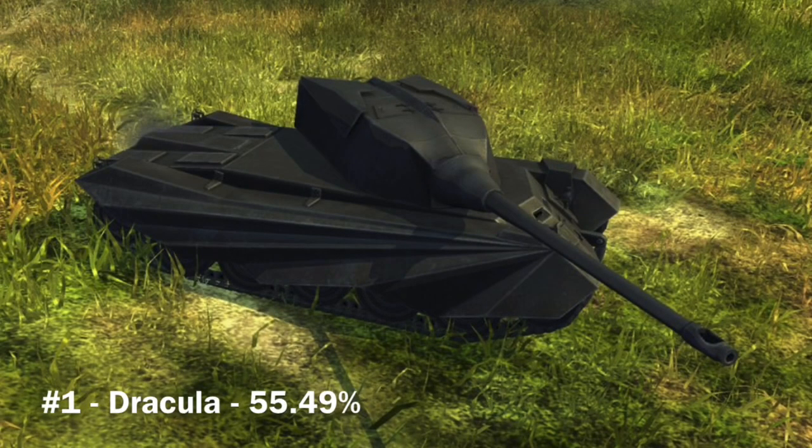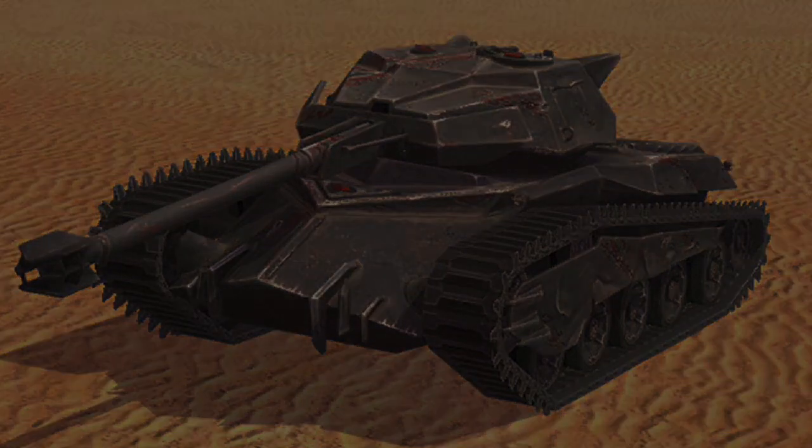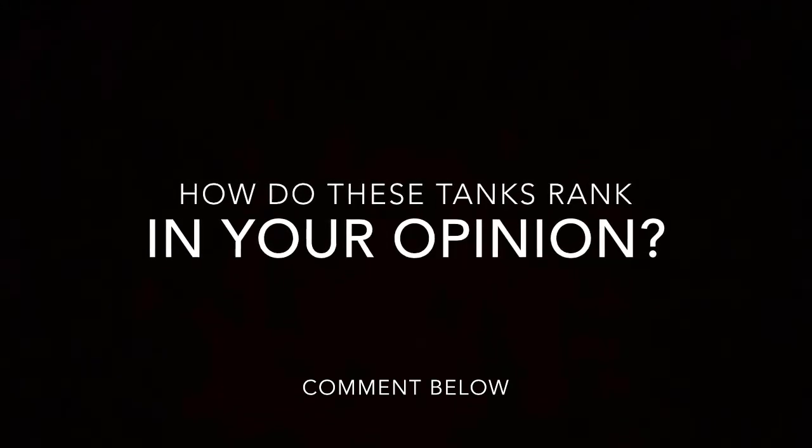The number one best performing Halloween tank is the Dracula at 55.49%. It has the best engine power-to-weight ratio of any tank in the game at 40.01 — compared to the RU 251 which is around 27. Also, a fun side fact: the Lichen can't get some of its crew members knocked out, which is a unique special ability. Anyway, this is The Muffin — let me know your thoughts and opinions, stay cool and keep tanking.